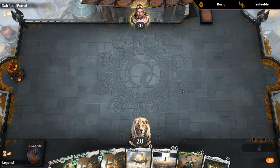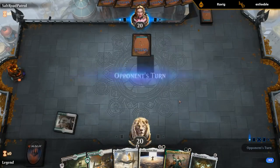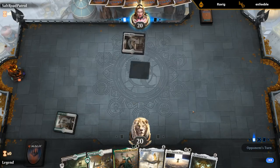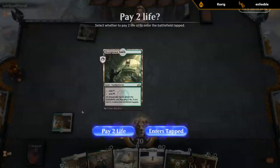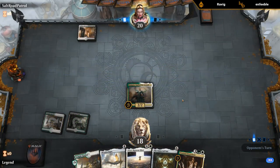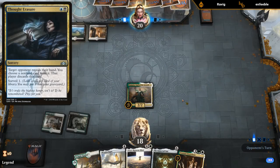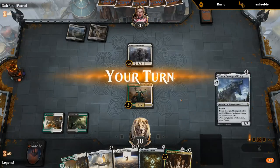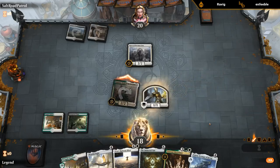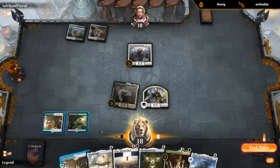The opening hand seems keepable. If we can connect with Emara once and make a token, then we can crew the Weatherlight, which is going to be pretty important. The mana base is a little bit painful. Opponent leads with what looks like a Hero of Precinct One instead of a Thoughtseize — we'll offer the trade. Which creature is the better token maker? We'll find out soon enough.